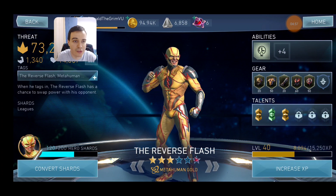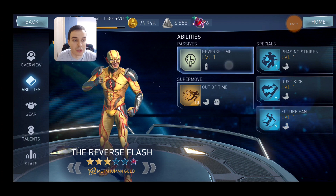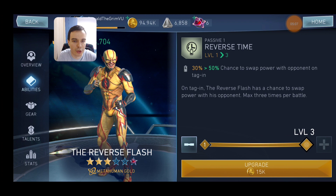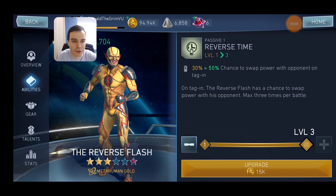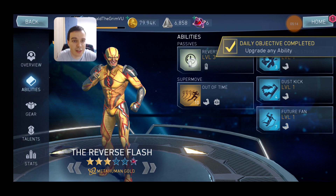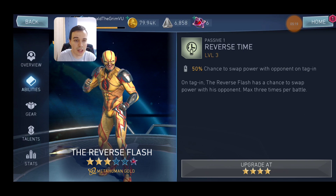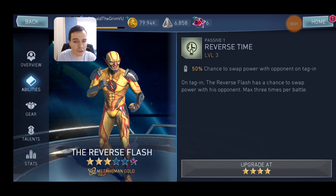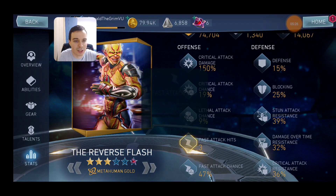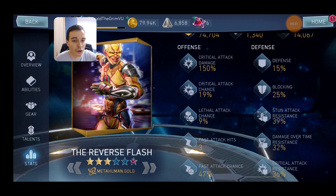For the record, I got Reverse the Flash from Raid drops and haven't really worked on unlocking him myself, but now I'm starting to. Reverse the Flash has a passive called Reverse Time which gives him a chance to swap energy with the enemy. This usually works in your favor. But an even more important thing about him is that he has three fast attack hits. For those unfamiliar: you have a fast attack chance, which is your chance to trigger a fast attack.